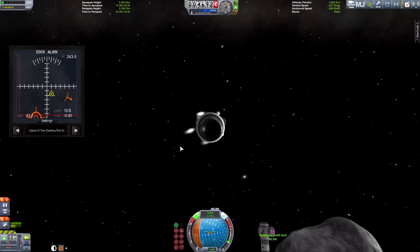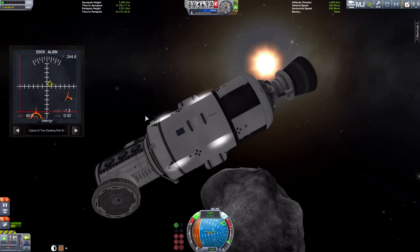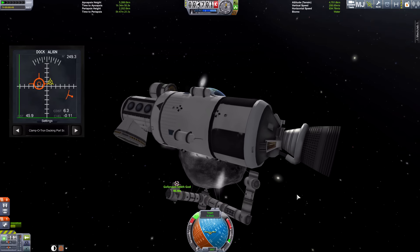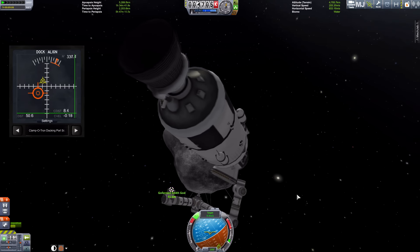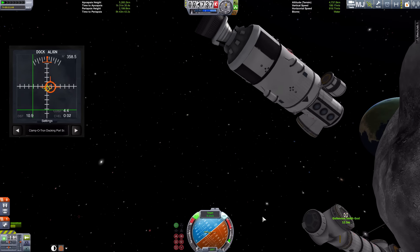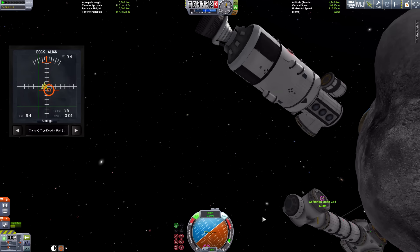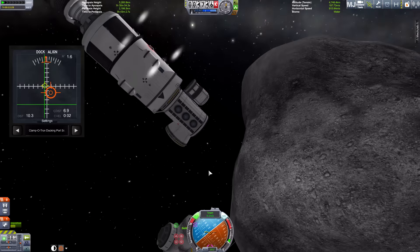I've set it as a target. Now look at the space between the asteroid and the docking port - yes, that is going to be a tight squeeze. I've set the docking port as I did with the last one and it's at an angle, so controlling this is a bit difficult because you look at the rocket and think you should be pressing that button but it does something else. So you have to keep your eye on the docking alignment tool and the navball, and I'm trying to stabilize it.